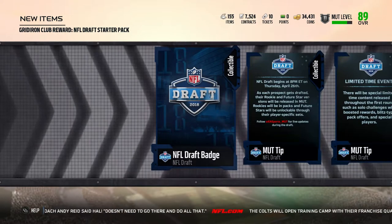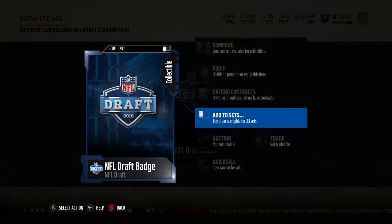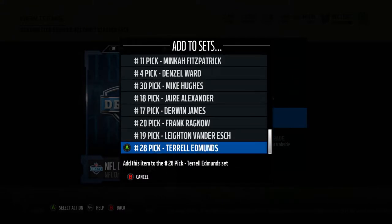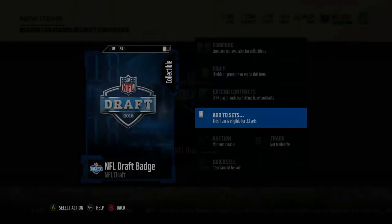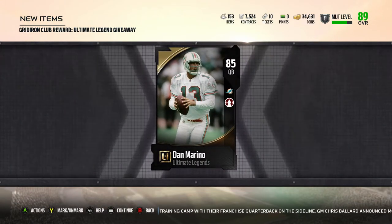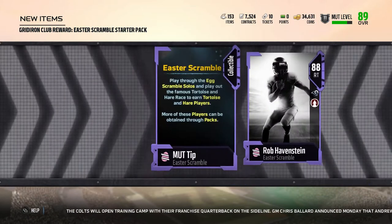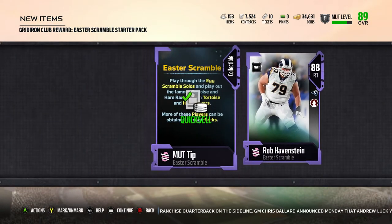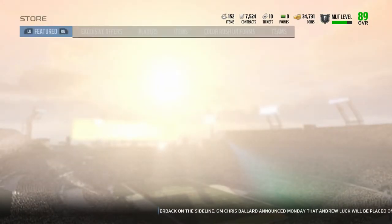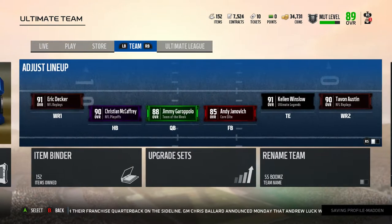I haven't played since I got my starter pack. Get rid of those. Oh, draft picks! I don't know, I'll look at it later, I have no idea. Ultimate legend giveaway! It's been that long since I've played — I'm getting Easter stuff. That's what happens ladies and gentlemen when you don't play for a while.